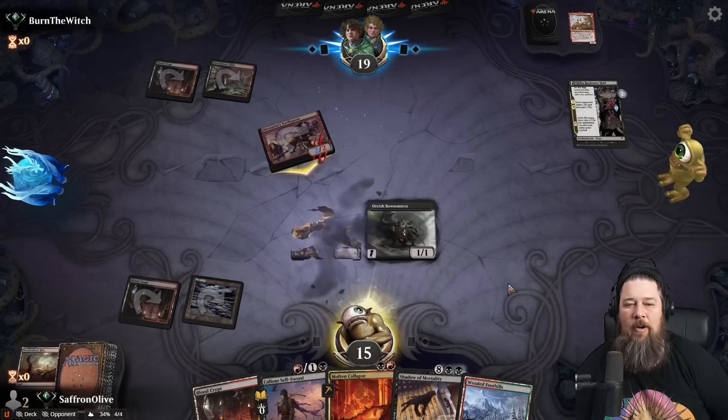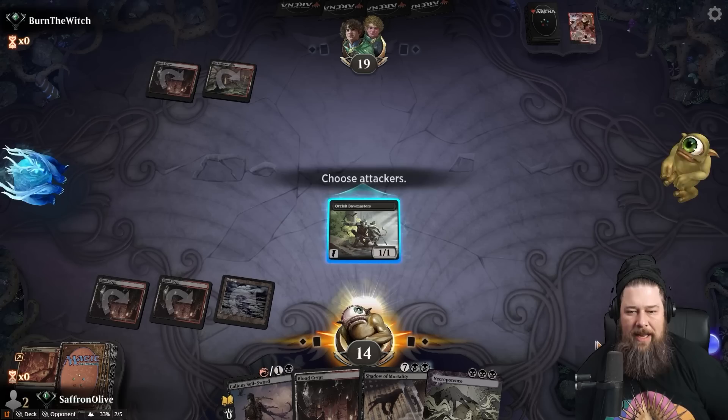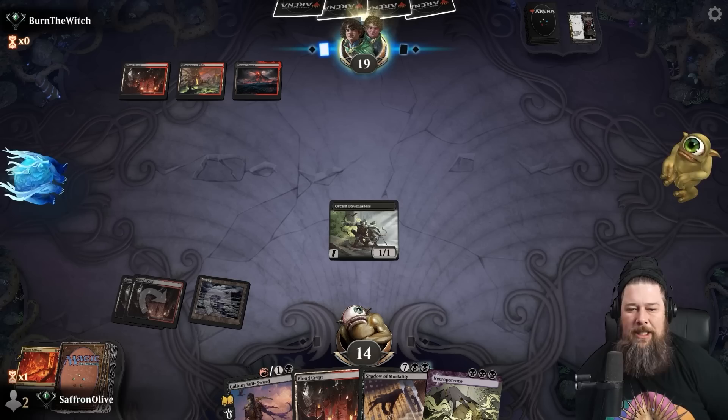That's a Necro! Do we even Necro this game? I think we use Molten Collapse and blow up both — this seems better. It is rare to trigger both modes on Molten Collapse, but sniping the Akoum Raidwatcher alongside the other threat is actually sweet. Now that we have Necro, we have to balance the damage our opponent can potentially deal to us. They look like a Burn deck — if they have Lightning Bolt, we have to weigh how much life we lose ourselves.